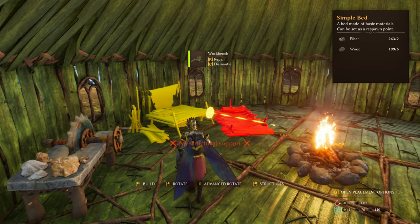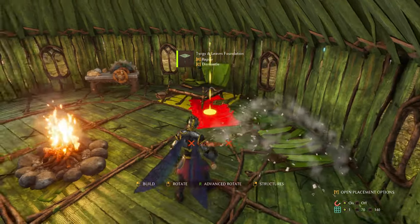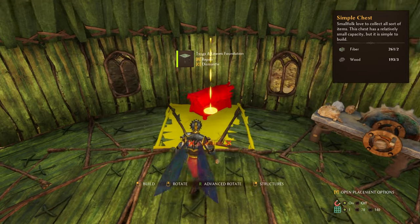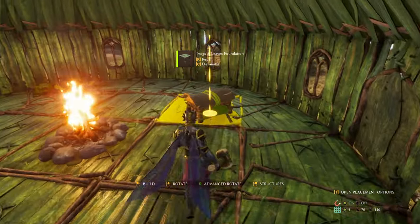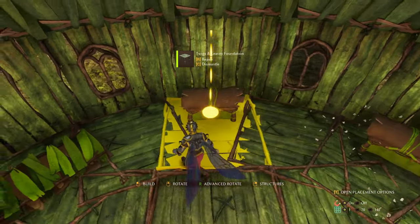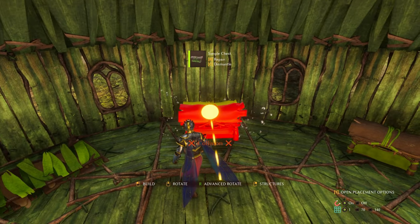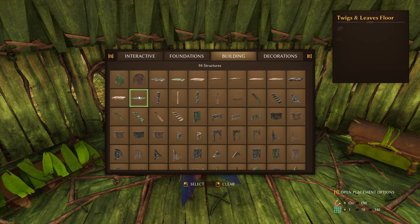And you can see a bed - put a bed here. And then place some chests. You will start off with the simple chest obviously, so put a few of these around. And if you want to stack them - I don't think there's any good way of stacking these. If you know a better way to stack them, please let me know.